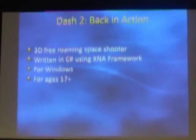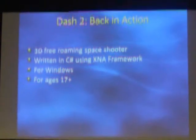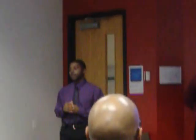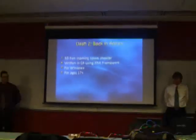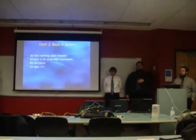Now the gameplay for this is 3D free-roaming, so you'll be able to fly around in 360-degree angles. We wrote the game in C-sharp using XNA framework 4.0 for networking, and this is for Windows. We wrote the game ages 17+, there is language in it — through the collision of ships they'll be swearing. But in this presentation we don't have any of that, just for the sake of professionalism.